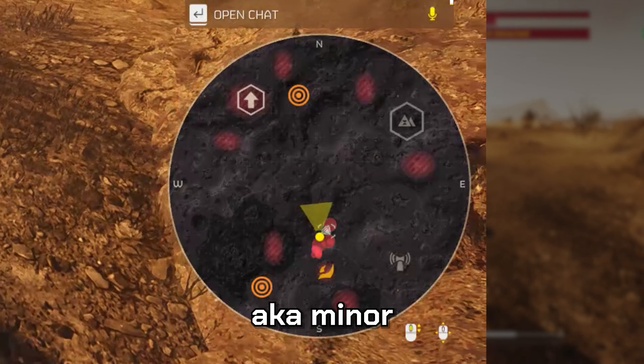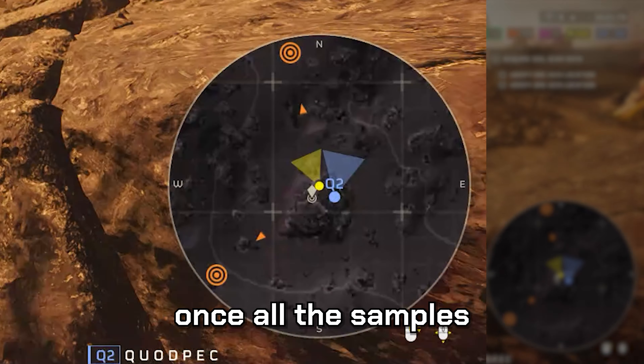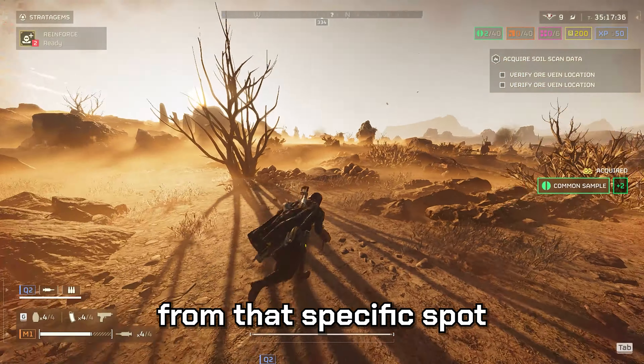The diamonds on the map, also known as minor places of interest, turn into a different symbol once all the samples have been collected from that specific spot.